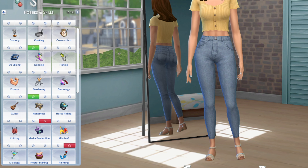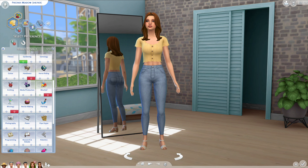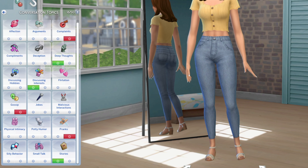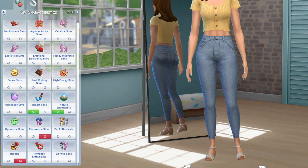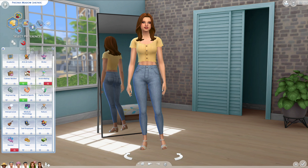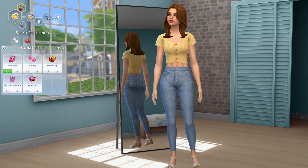For Phoenix, she likes cooking, gardening, and wellness, and dislikes handiness, mischief, and mixology. She likes deep thoughts, discussing interests and stories, and dislikes complaints, gossip, and pranks. She likes Sims who are idealists and nature enthusiasts, and doesn't like pessimistic Sims and rascals. She loves when Sims are into the culinary arts and health and sports, and dislikes Sims that are about drinking and slacking. And her romance style is affection.